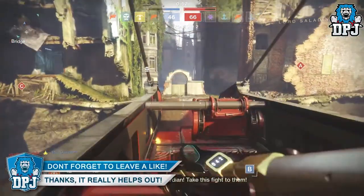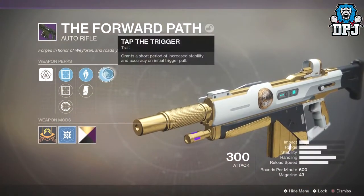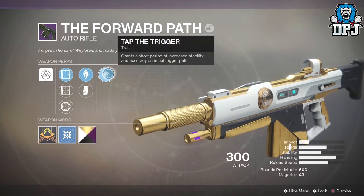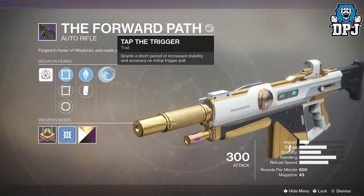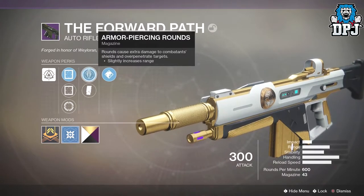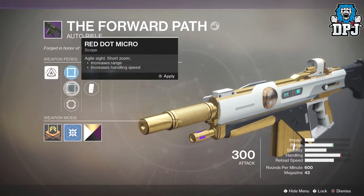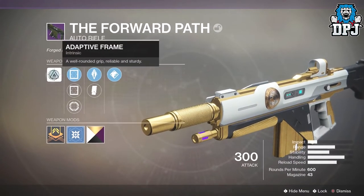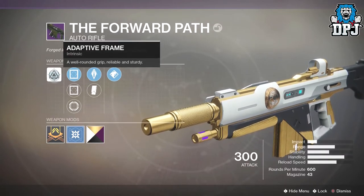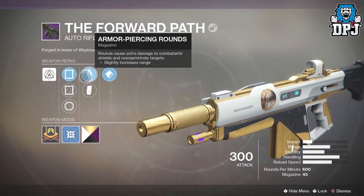Let's take a look at this thing's perks and then its in-depth stats. We have Tap the Trigger, which is this weapon's trait perk — it grants a short period of increased stability and accuracy on initial trigger pull. It has armor-piercing rounds or extended mag. Definitely go with armor-piercing rounds, even though the 51-bullet clip from extended mag is seriously enticing. It has three sights: Red Dot 2 MOA, Red Dot Micro, and Riflescope SSF.